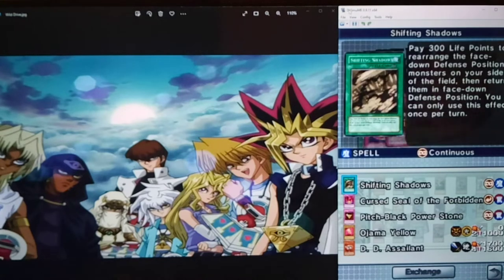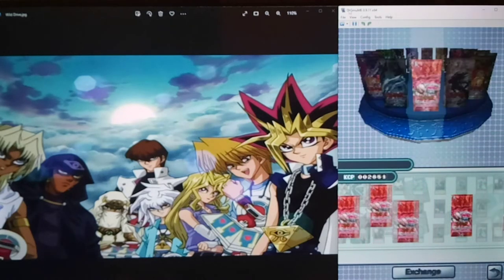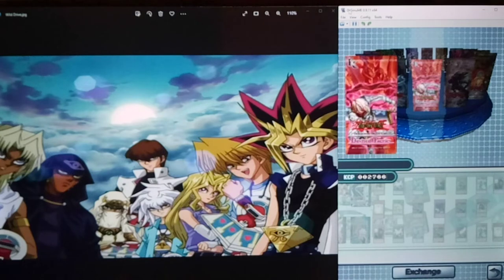Ooh, another DD Assailant - man, that is really good. We're at 76%, so we only need like two new cards out of here and we're good for the pack list.